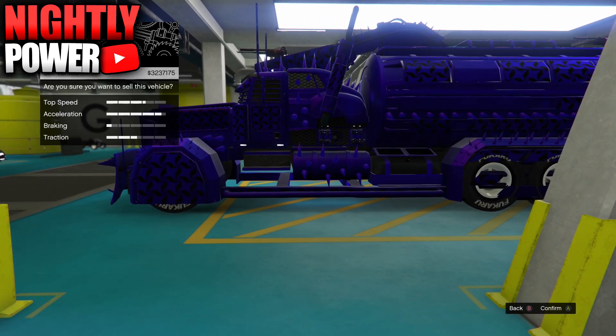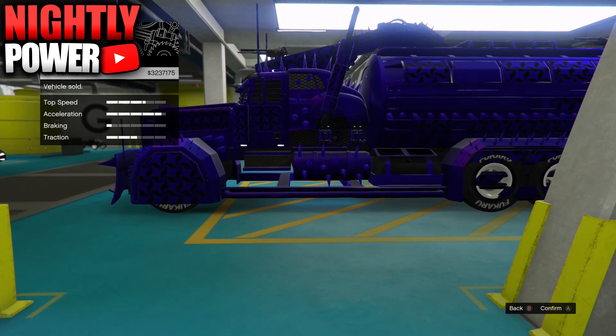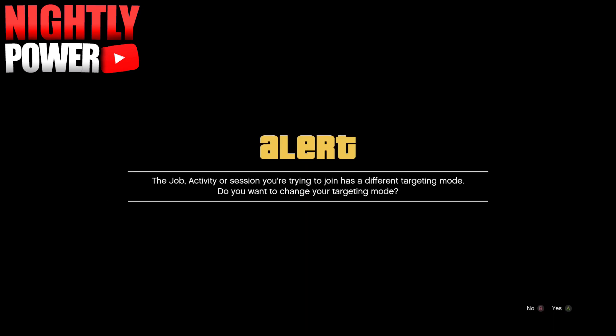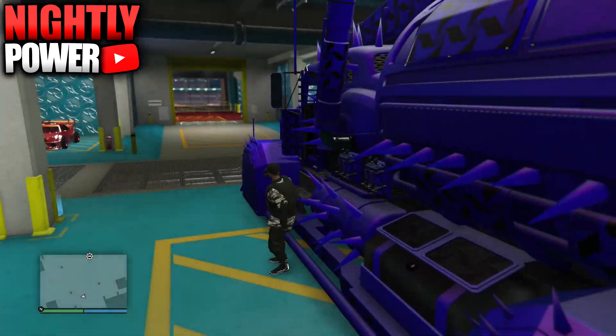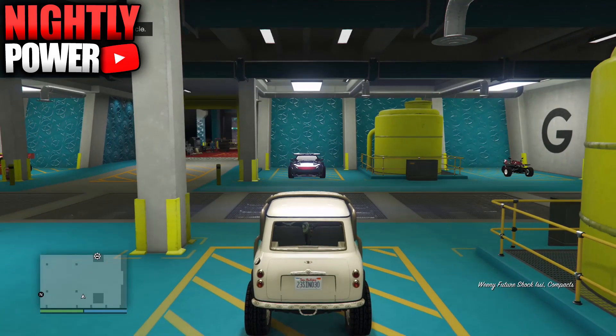This will put you in an infinite black loading screen. Simply join someone in a different targeting mode — accept the first alert and decline the second alert. Now get inside of the arena vehicle, hit right on the d-pad, and this will take you into the mod shop.